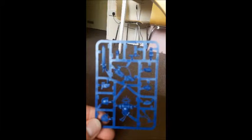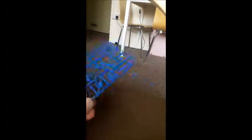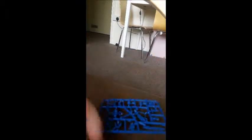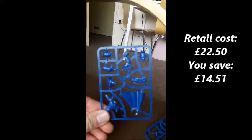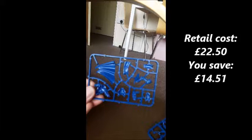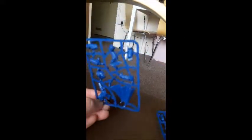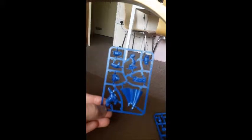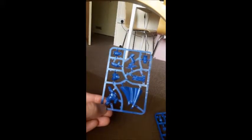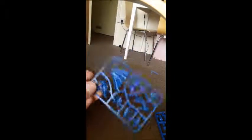Our Primaris Captain comes on two sprues. He's a 22 pound 50 model, meaning you get a saving of 14 pounds 51. It's another nice model, though personally I don't think these small individual models are anywhere near worth that price — but that's for you to decide.